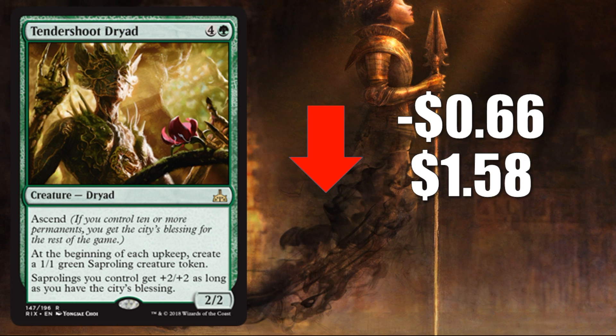This card did wreck me in draft — I was 2-0 going into the third round, and I lost both games to this thing because if it hits the battlefield and you can't find your removal spells, you just lose. This thing can't stay out there for more than a couple turns without basically ending the game. Very powerful in limited. What about Standard though? It didn't really do anything week one, and the 2/2 power/toughness is a little too fragile right now. Mono Red, Rakdos, or Boros Aggro decks can get rid of it easily, or just beat you down before it hits the battlefield. The 5 casting cost doesn't suit this meta.